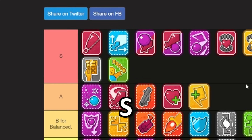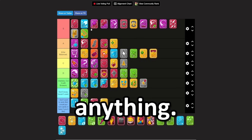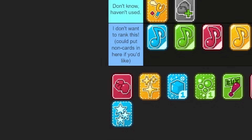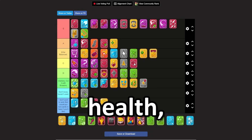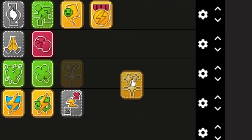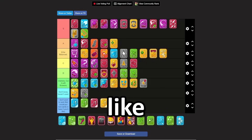Dodge — easy S tier. It basically plays a sound, doesn't cost anything, and it's pretty nice. This is good for a glass cannon build, but in terms of practicality, I'm going to put this in C — it essentially gives you extra damage for having low health, but most players aren't teetering at the low edge. Feel Fine — cures and prevents status ailments. Pretty B for balance. Every RPG game has some kind of card like this.